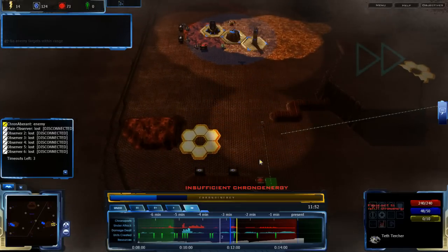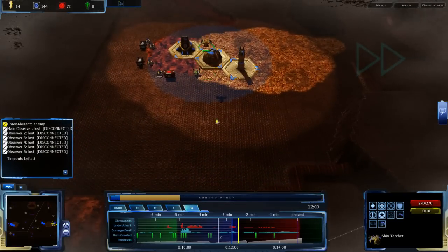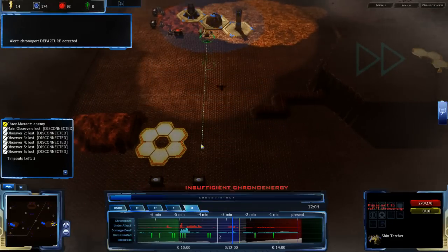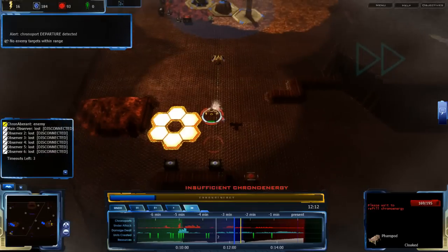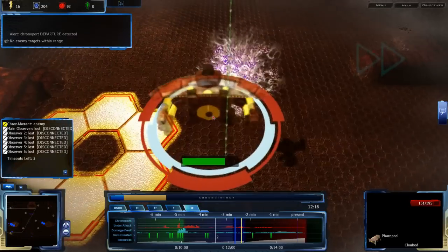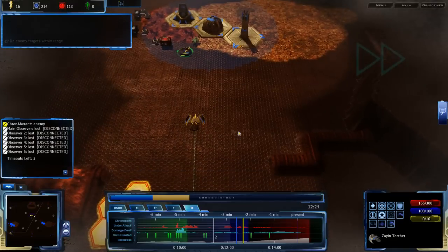If he attacked from here, that might — oh yeah, there we go. And that's where the chronoport would start from. There's a Pharah Pod here, but that was probably the one that had already chronoported back and dealt the damage, so — yeah. Not a good spot.